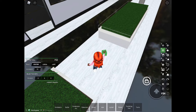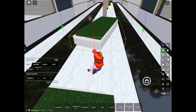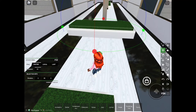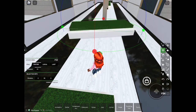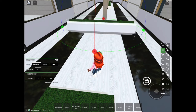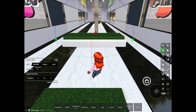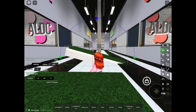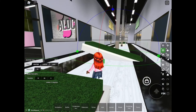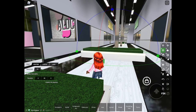The next one is the rotate tool — it's the C tool, it has a C in the corner. The green rotates it from side to side. The red tool can flip it upside down or right side up. And then you have the blue tool, which will flip it sideways.